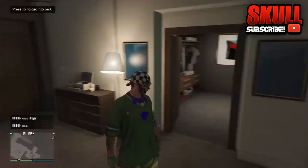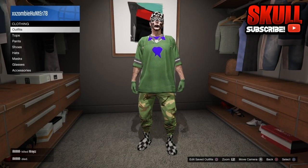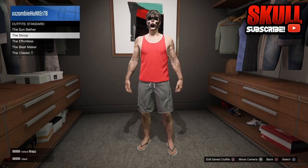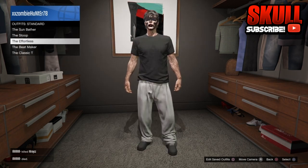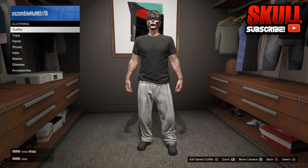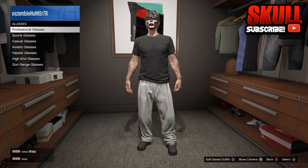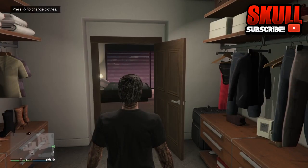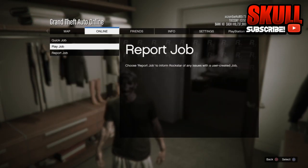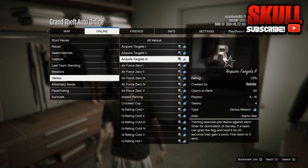Once you do that, put regular clothes on — do not have any of your other outfits or glitched outfits on. Go to standard and put on a regular outfit. Then take off all the accessories like the glasses and all that. Once you do that, go to crooked cop — go all the way down to crooked cop.